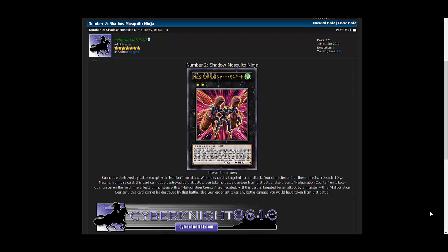Let's read off the stats for this card. First, it is a Wind attribute, Rank 2, it has zero attack and zero defense. It requires three Level 2 monsters to Xyz summon it, so not too easy to bring out. Here's its effect: it cannot be destroyed by battle except by Number monsters.